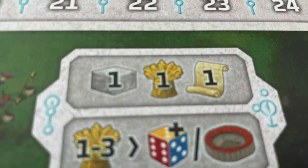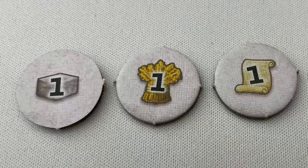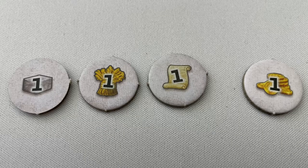The resources action lets you gain resources from the supply. This symbol on the left lets you gain one of any basic resource. Stone, food and wisdom are basic resources. Gold is not a basic resource but can be used as a wild to replace any of the basic resources when spending them. Resource tokens in the supply are unlimited.